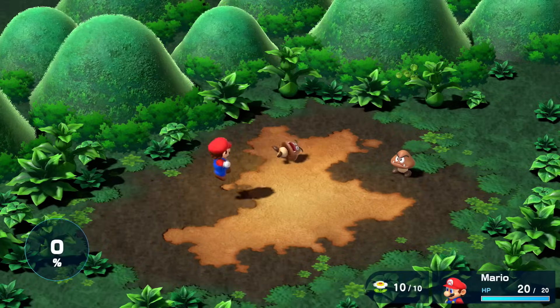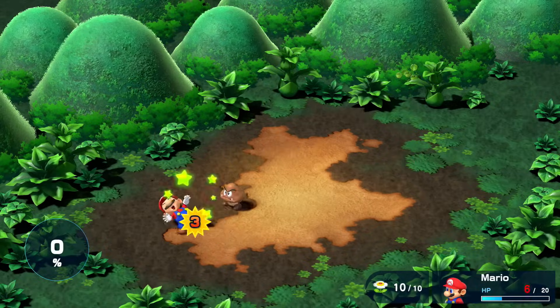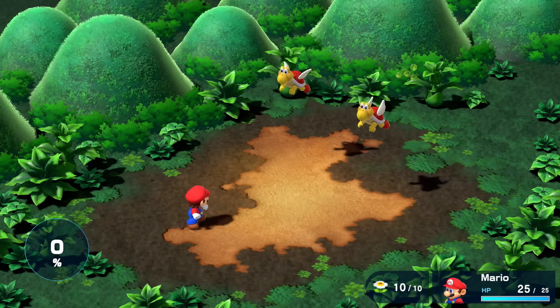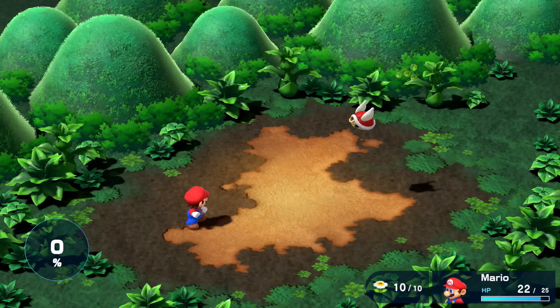I quickly realized that doing less damage was the least of my worries. Action commands allow you to block damage, so I'll be taking hits in almost every single encounter. Because of this, I decided it was in my best interest to fight every enemy I saw and only level up physical. This is your attack and defense stat, and I figured if I'm not taking as much damage per hit, I might be able to tank more hits from bosses without having to use more expensive healing items later on.